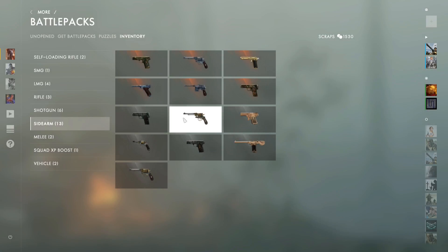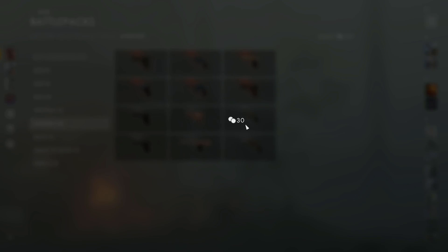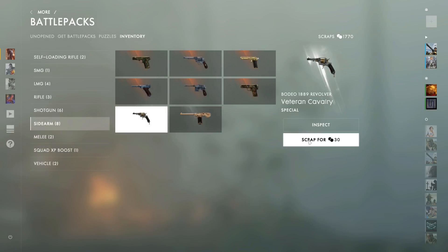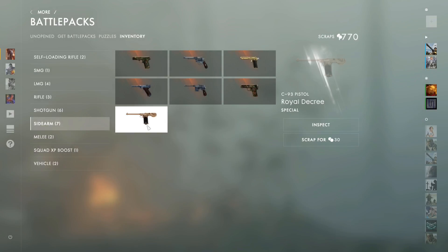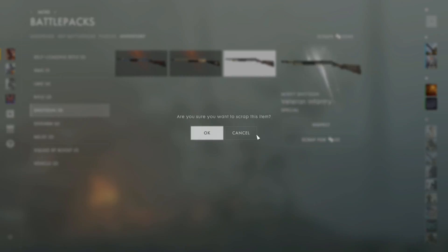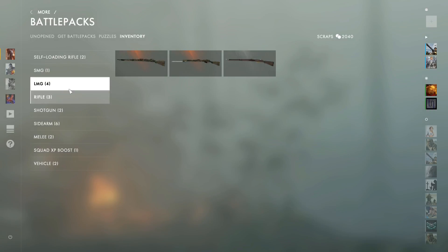I think I'll be able to open two more — I'm at fifteen, sixteen, twenty. The gold one is nine fifty. Kind of disappointed I didn't get any cool vehicle skins, but we can just keep trying. Two more and then we skipped the shotguns, then we'll be able to open about two more. Shotguns — get rid of this one and this one. All right, so that's the last one.